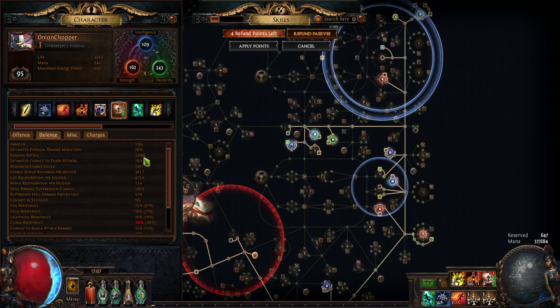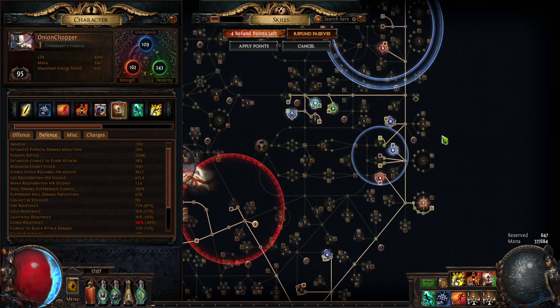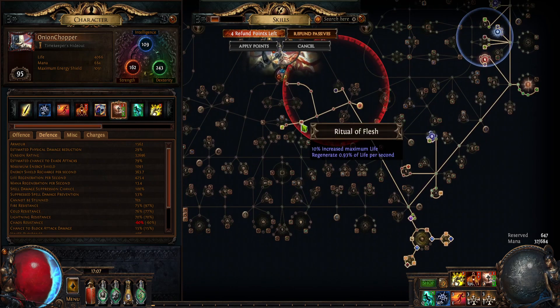Evasion flask at 32,000. We also get some dex nodes which we don't really need - we lose some accuracy and like 70 dex from this or something, but we still have enough because we are on the right side of the tree, so that's not really bad. You should look for res or some useful stuff here - I got res, res, life, and here life and regen. Pretty nice.